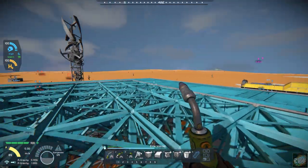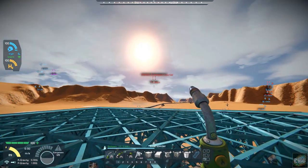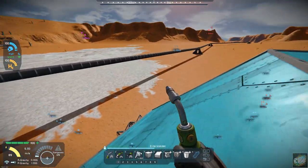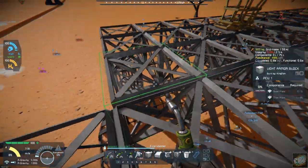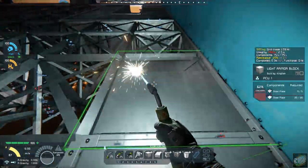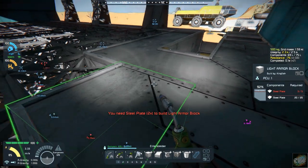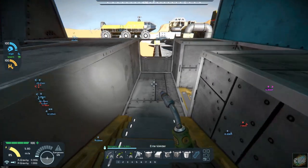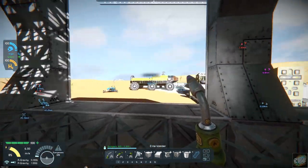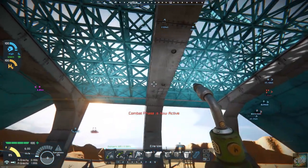I may ultimately have to put guns up here but for right now I'm not planning on it. I got the stairs in and I got this window in. I know I'm going to have to put lighting in so I'm not sure exactly how I'm going to do that — if I'm going to put lighting in the beams or along the edges. That'll probably be something I'll do in the next episode.